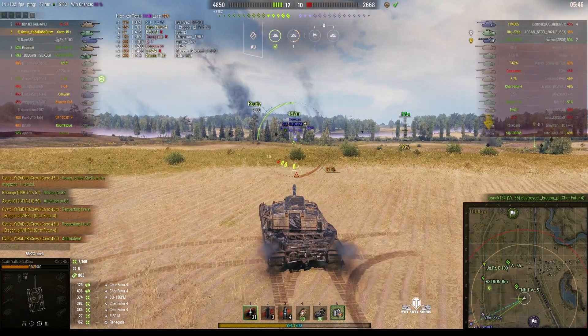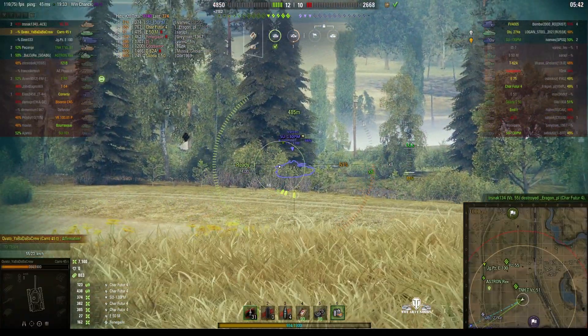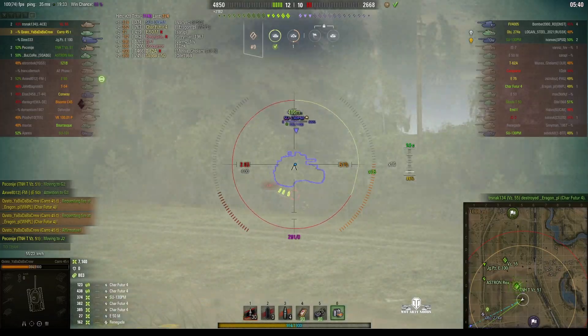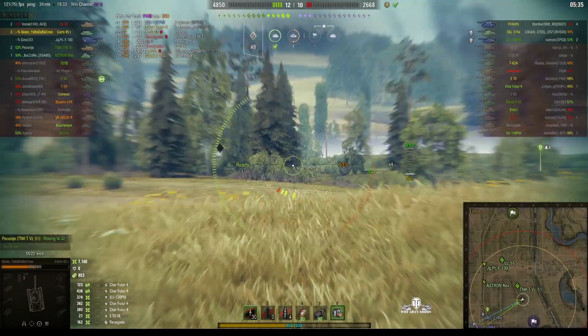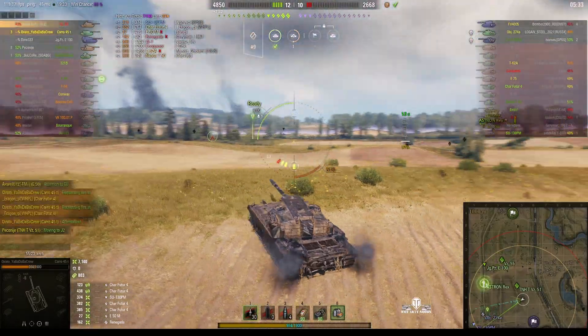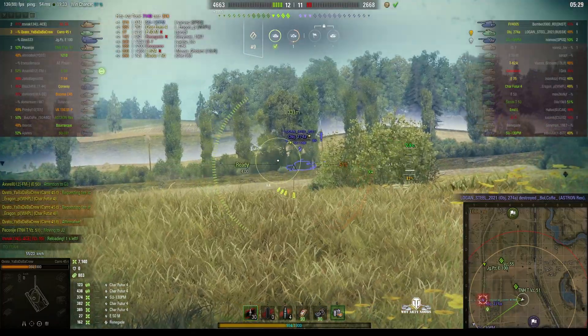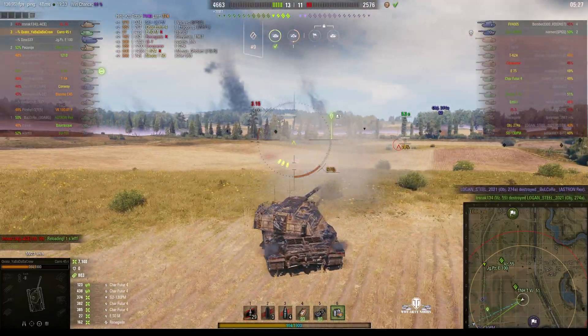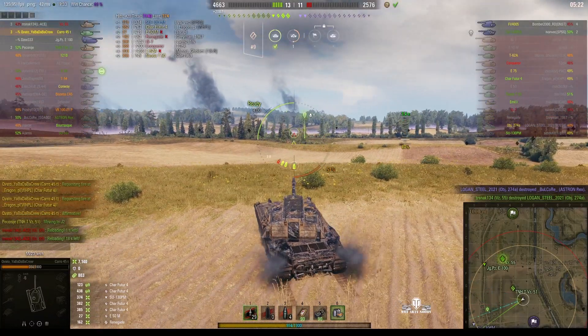One of the remaining three is the Heshman, another is the Object 274A, and the third is the SU 130PM seen earlier. He spots one — he missed! He's got no shot there anyway. We just don't know where the Heshman is. He spots the 274A but the kill goes to the Vis 55 who was much quicker.